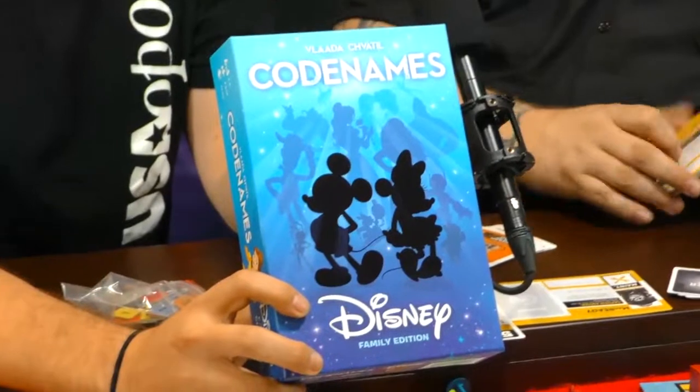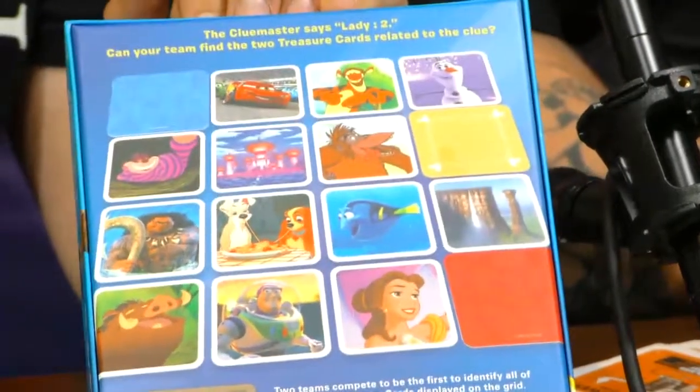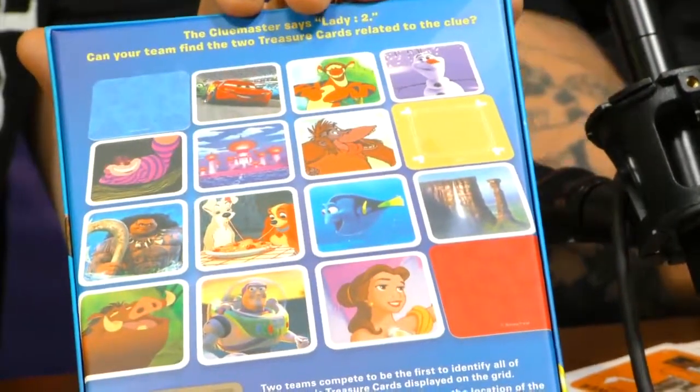What else did you bring? So this is The Thing: Infection at Outpost 31, but you brought something else. On the other side of the universe, we have Disney Codenames. This is our first licensed edition of Codenames — we worked with Czech Games and Disney to partner on this. We have different characters, items, and locations from the Disney universe. What's neat about this game is that there are pictures on one side and words on another, so you can play all pictures, all words, or a combination of the two. It's a great gateway game to introduce people to Codenames who are fans of Disney.